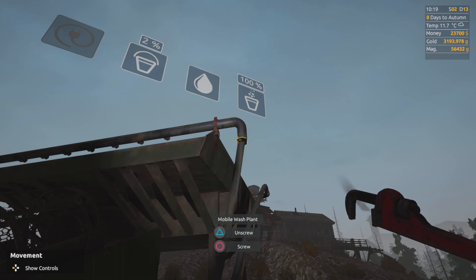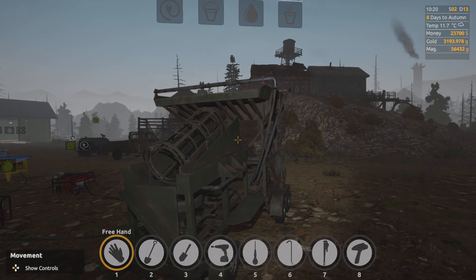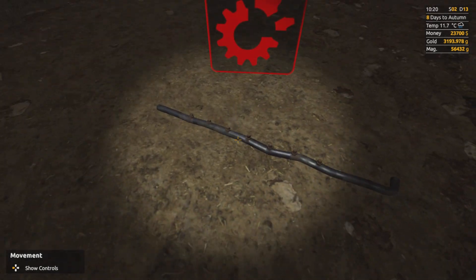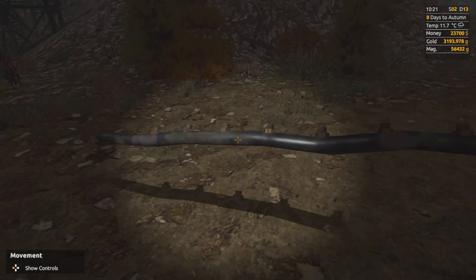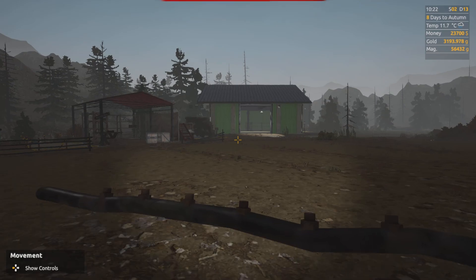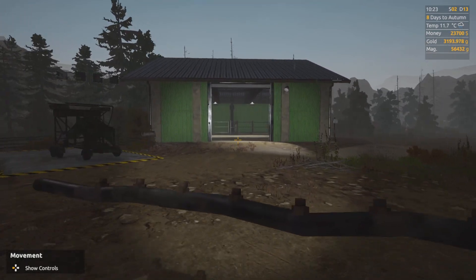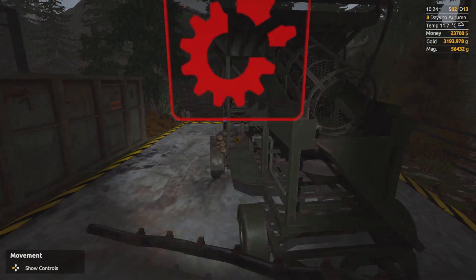That's my first breakdown — a damaged item. I thought, you know what, let's have a look — see it being replaced and repaired. What am I supposed to do with this bit? Do I return it? Has it got any scrap value? I really don't know. So, the pivotal moment I find myself at — I'm going to carry on. I've got 3,193.978 grams of gold.